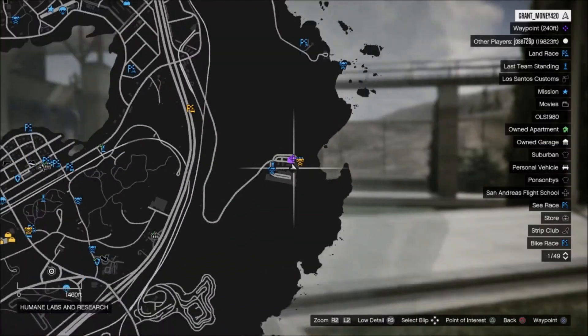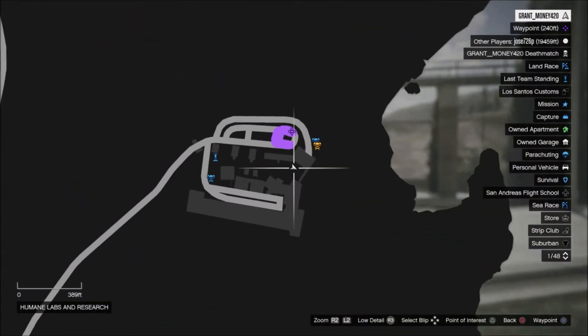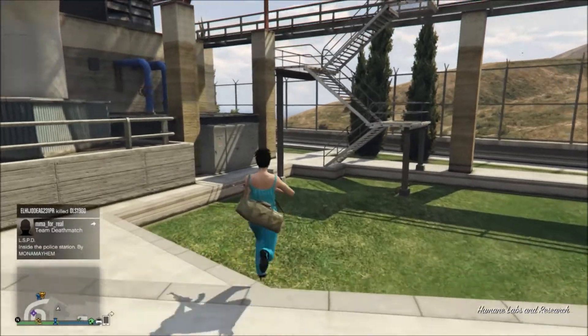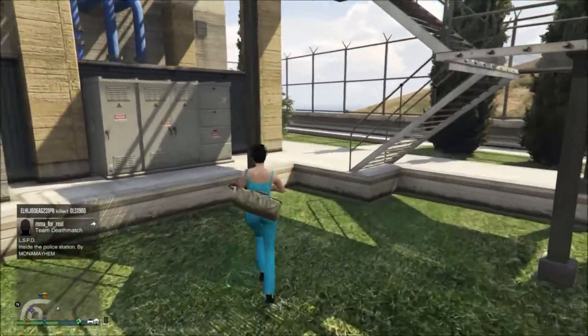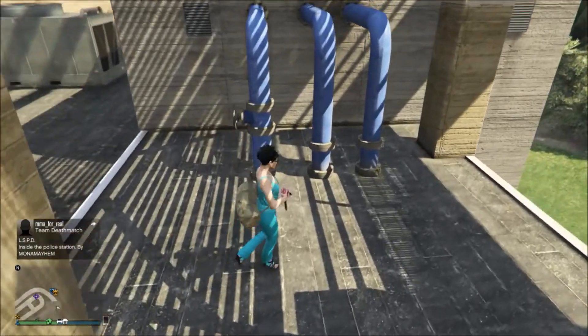What's up everybody, it's Grant Money 420 here with Gaming Kings. What I've got for you today is how to get into Humane Labs. It's in this location shown right here on the map. I did this on the PS4 - I'm not sure if it works on last gen or not. If it does, please let me know in the comments below.